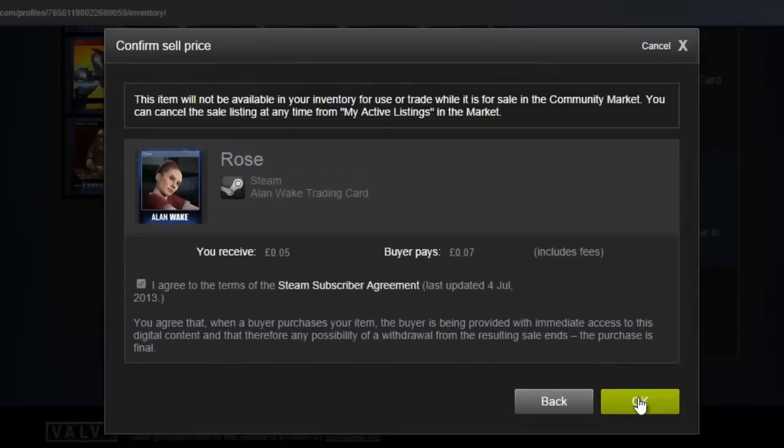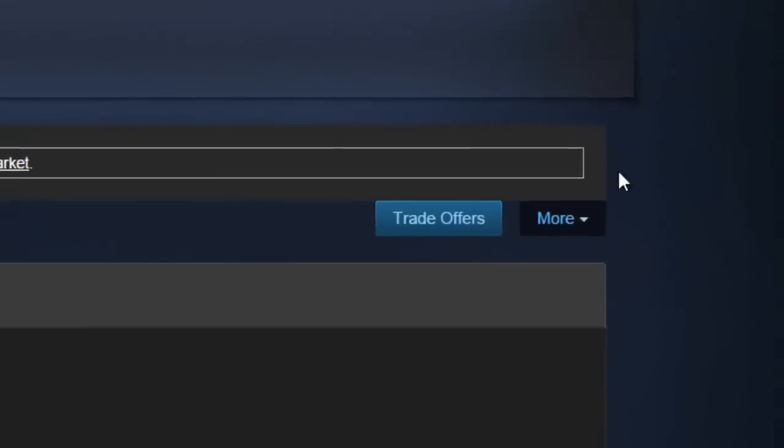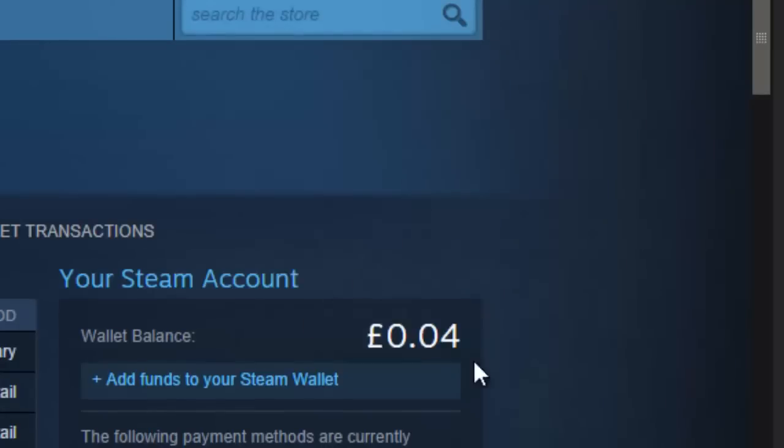There we go. It's not a lot of money, but it will start to build up. Your Steam Wallet — sold a card earlier there for four bits. Woohoo! Making me a profit of four bits, of course. It's like a microcap penny stock, but better than nothing.